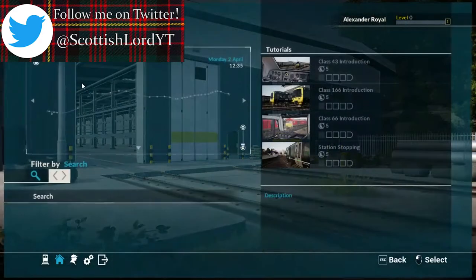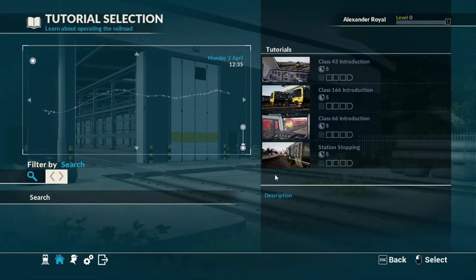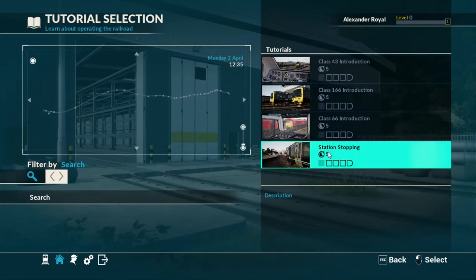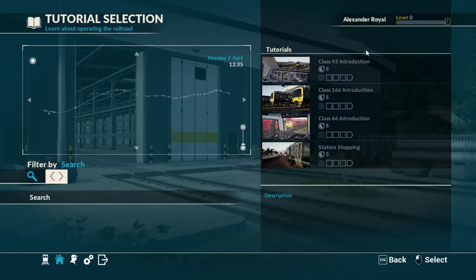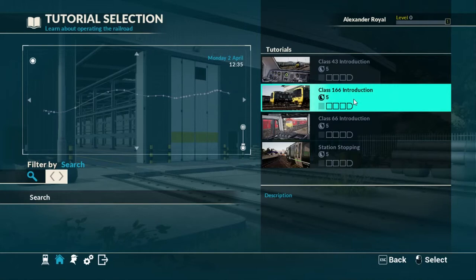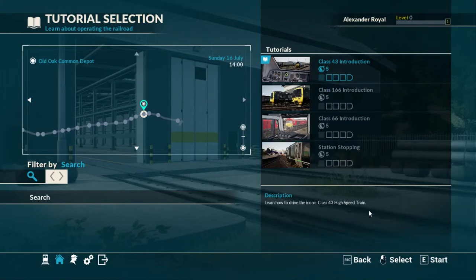So we're going to go through all the tutorials today. Very, very intense music today. We're going to do the Class 43 introduction, we're going to do the Class 166 introduction, the Class 66 introduction, and station stopping. So let's start off with the Class 43. Here we go.